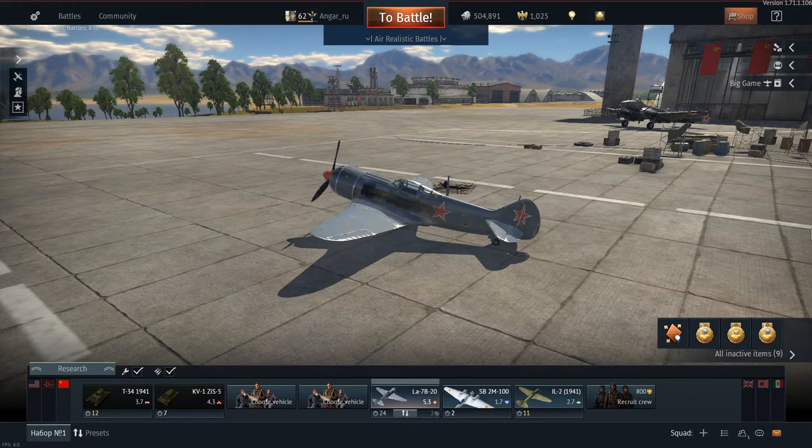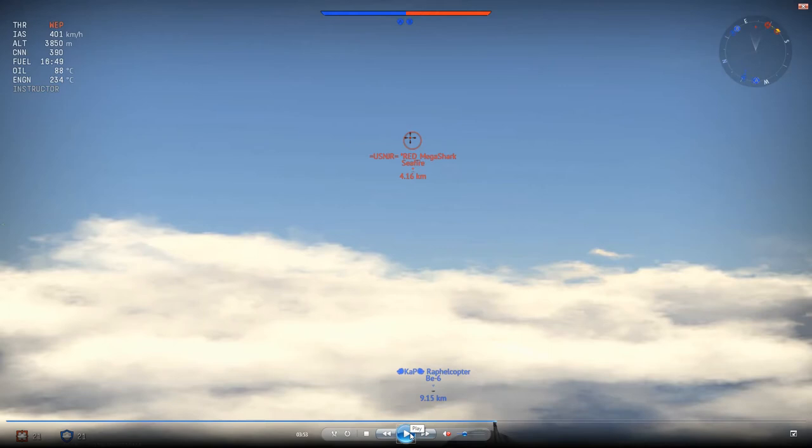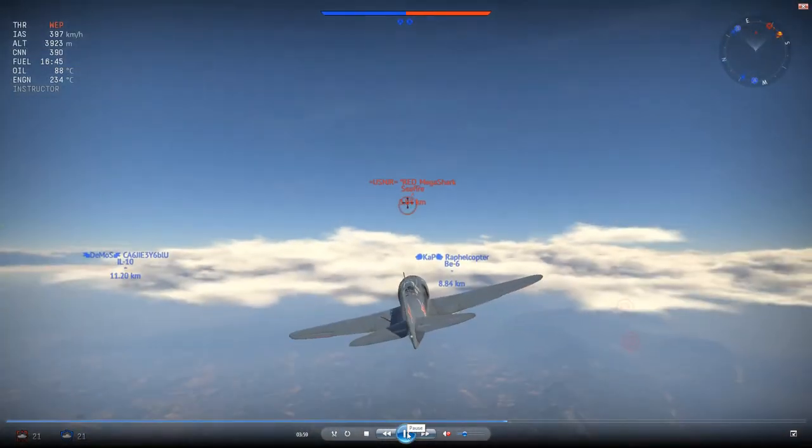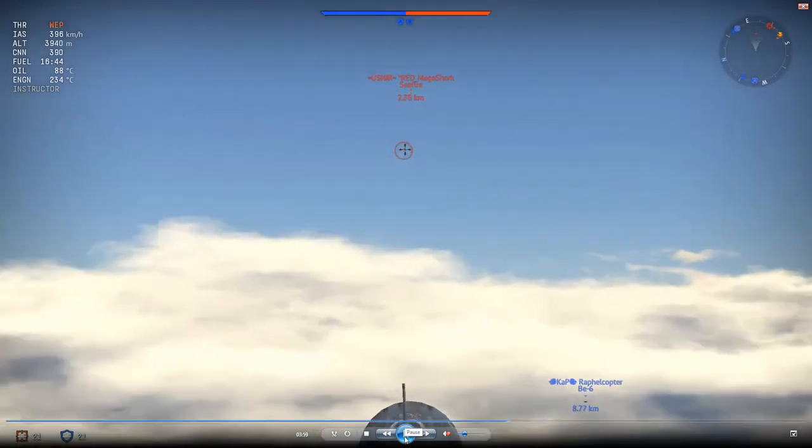Now that I've explained how you should fly versus certain aircraft, let's go into some video footage where I can make play-by-play analysis of what I'm doing and why. I see this Spitfire from about five kilometers away and we're the only ones near each other, so I suspect that since he has higher energy than me he's going to try to engage me. He thinks I'm an easy target, and the only way to combat this is to accept the head-on.